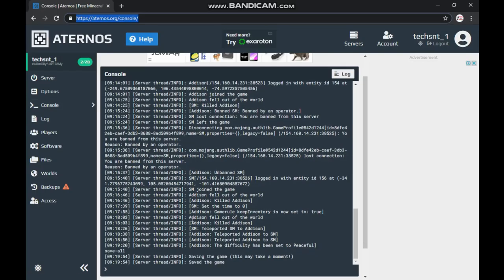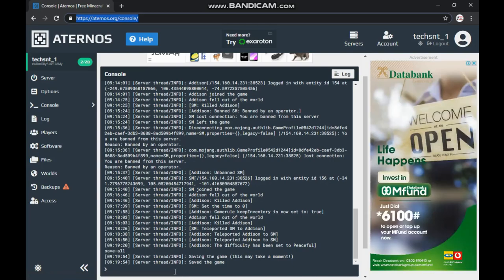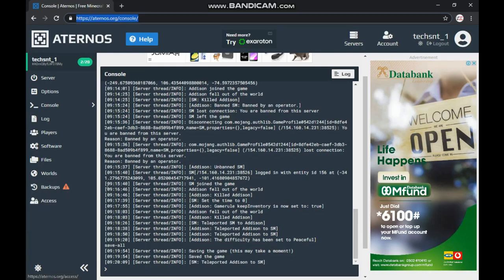Remember: to use these commands you must first become an operator. If you're not using your own server, there's no way to do this — you must have your own server and use the console. There's another way to access the console using 'run' but I haven't learned much about that. This is the simplest way I can use for now, which is on the Aternos server. I'm sure other servers do this too, but for Aternos this is how you do it.